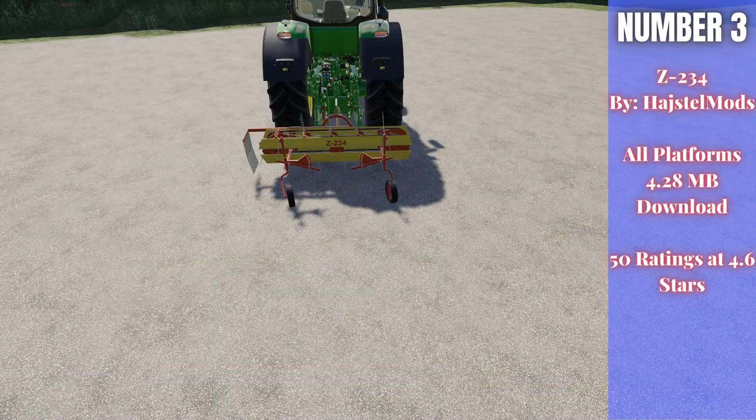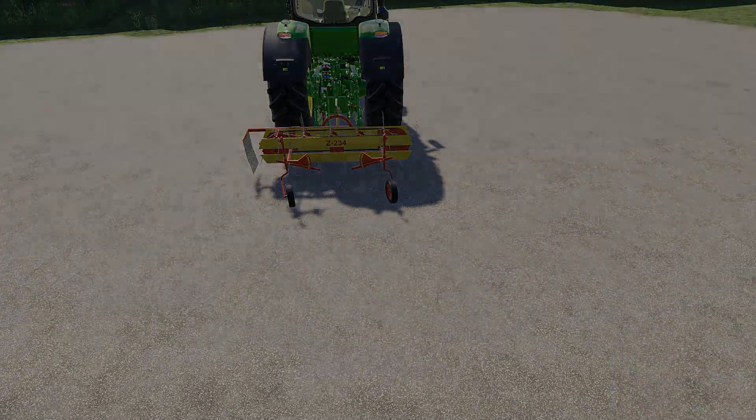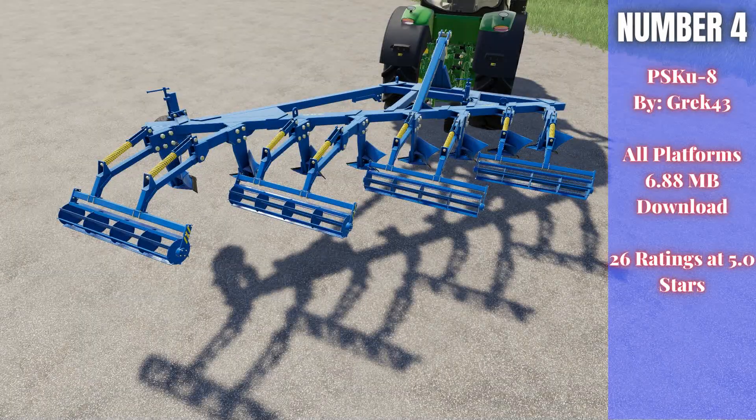Number three: the Z234 by Hash Sale Mods, for all platforms at 4.28 megabytes. This one was popular with 50 ratings averaging 4.6 stars. Though it's only a two-meter working width, it does tedding and windrowing at the same time. The main unit costs 1,200 dollars and the rake on the left side attaches separately for 100 dollars. There are quite a few color options available to customize it as well.